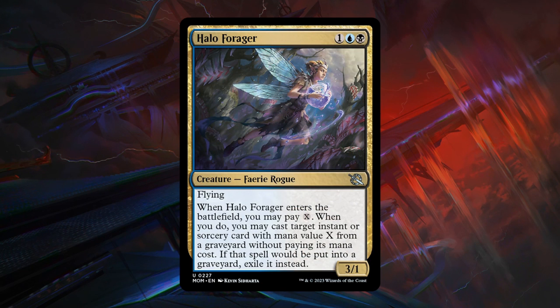Moving on to blue-black: Halo Forager is a 3-mana 3/1 fairy rogue at uncommon with flying. When it enters the battlefield, you can pay X mana — if you do, you may cast target instant or sorcery card with mana value X from any graveyard, including the opponent's, without paying its mana cost, then exile it. The main potential issue is not having enough mana to both cast Forager and get back a meaningful spell — much better in the late game. Nonetheless, very powerful in the right deck, especially in blue-black where you'll have ways to mill cards into the graveyard. B grade.